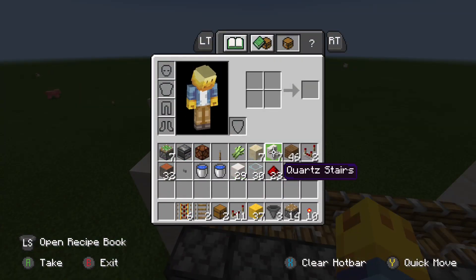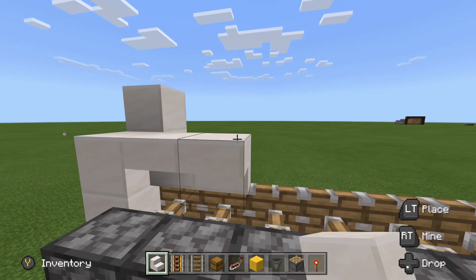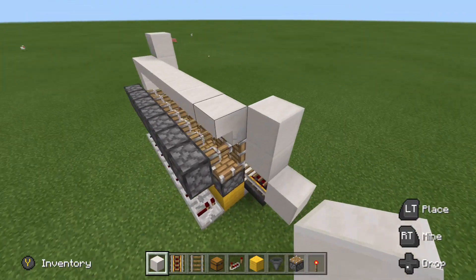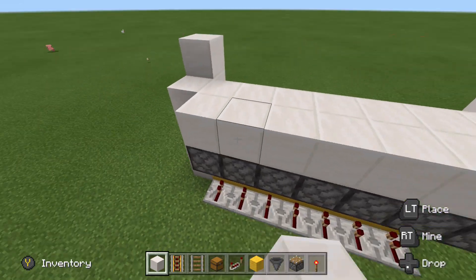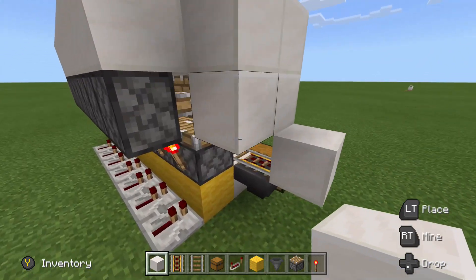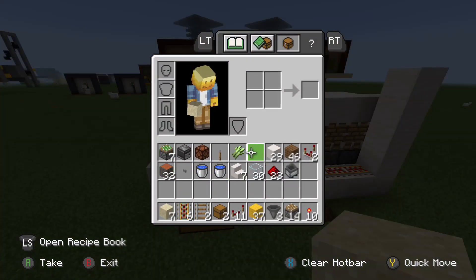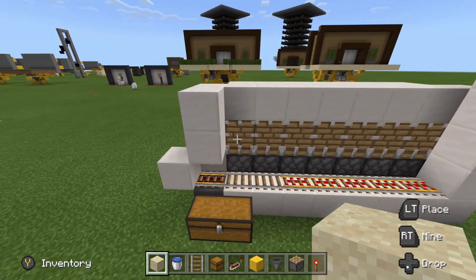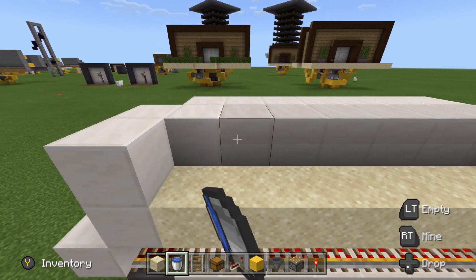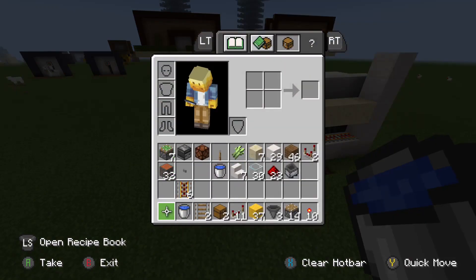Next, grab some stairs — I'll keep using quartz but you can use whatever you want. Place them upside down from the back so they look like full blocks from the front. That's 7, just like that. Then surround these stairs with quartz blocks, because we're going to waterlog all of those stair blocks — that will be our water sources for the sugarcane. Add sand — you can use dirt alternatively — then waterlog all 7 stair blocks. They'll get a shade darker when the water block is in them, and that's how you'll know.